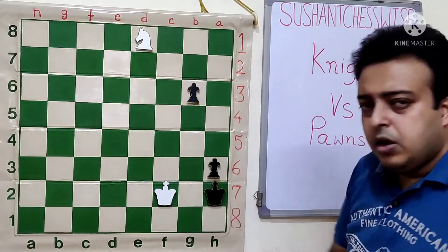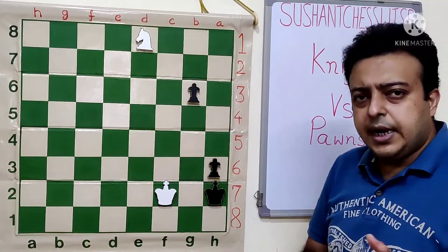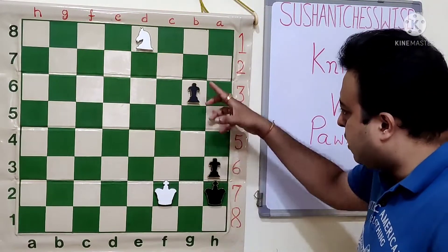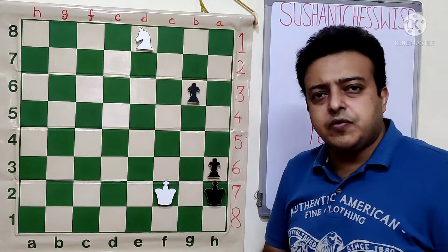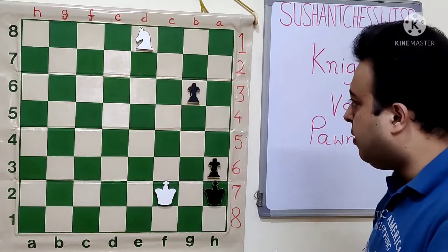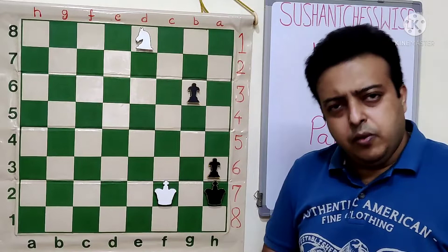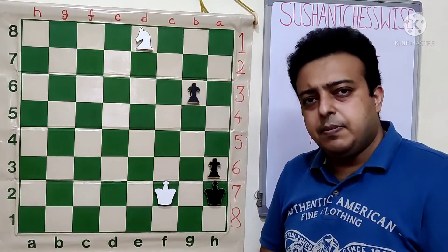We will take the case of cornered Kings first. Here we see that the Knight is playing against two Pawns. The Black King is able to protect its Pawns but the King itself is not well placed — it is in the corner and the White King has managed to squeeze it. This position is actually Black to play. We will discuss both White to play and Black to play.